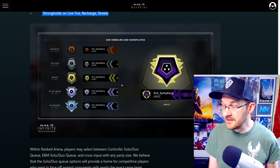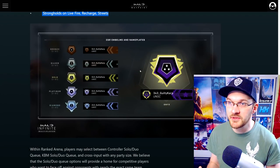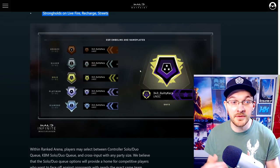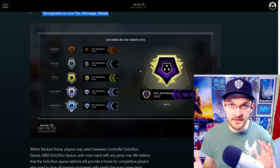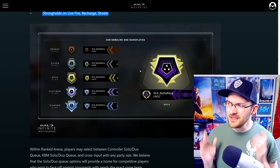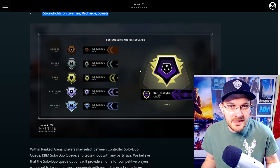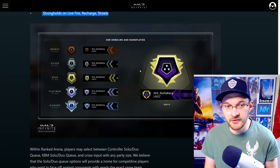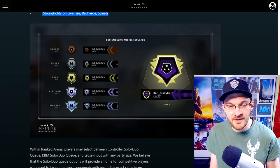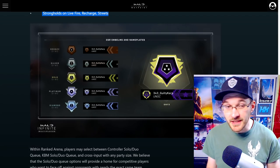We get a first look at what the in-game ranks will look like. It's very similar to Halo 5 — Bronze, Silver, Gold, Platinum, Diamond, and Onyx, with one through six sub-rankings on top of that. Interestingly, there's no Champion rank, which I kind of feel was a little redundant anyway — it would just be like Onyx 1. I understand why they removed it, and I actually like the new look. It's a bit more modern and kind of calls back to the original ranks.